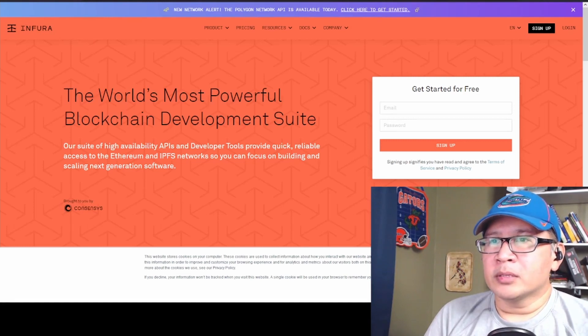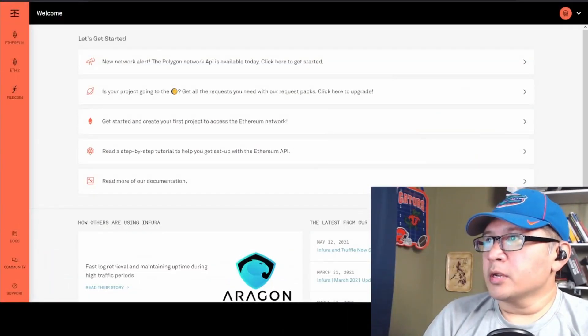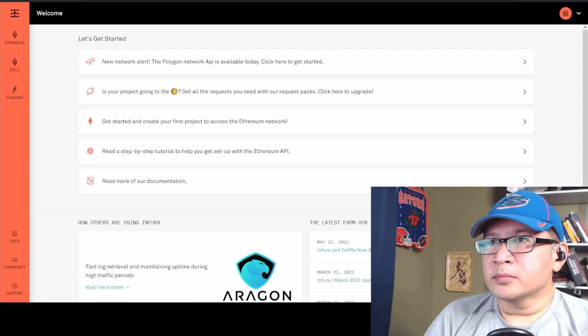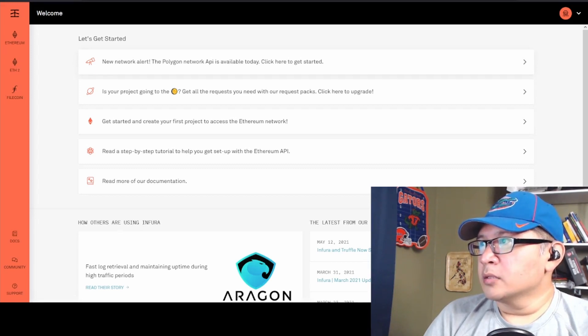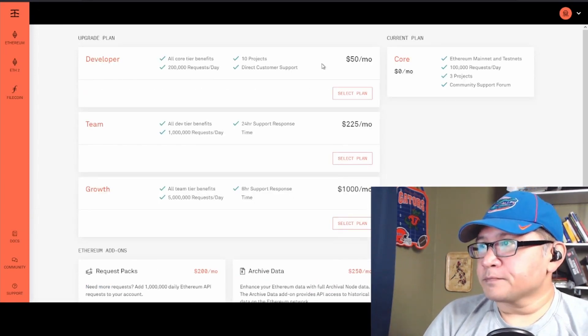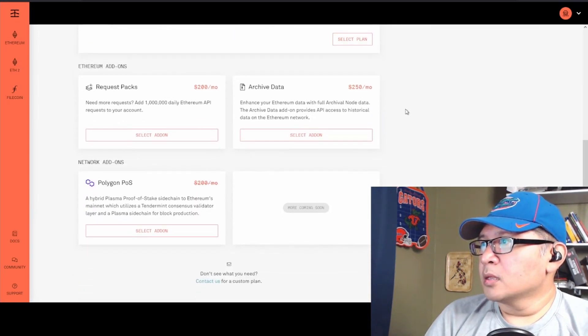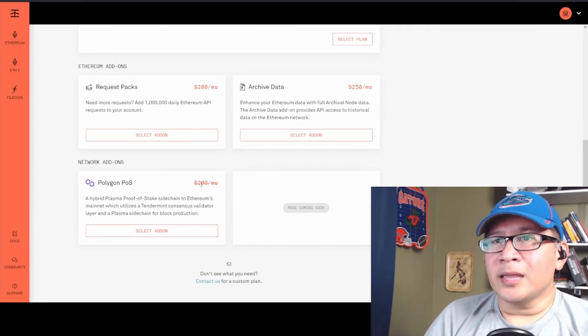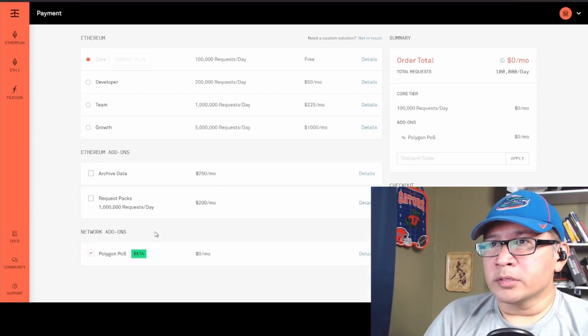Now we're going to go ahead and set up Infura. It's very simple — you're here at infura.io and you're going to sign up for an account. So you're here on the Infura page after you've logged in. Under 'Let's get started,' there is a new network alert: the Polygon network API is available today. Click here to get started — that's the link you need to click on. You can see there are paid plans here, but we are on the free tier. Scroll down and go to Polygon POS — currently it's available for free, and that's what you want. Click on 'Select Add-On.'